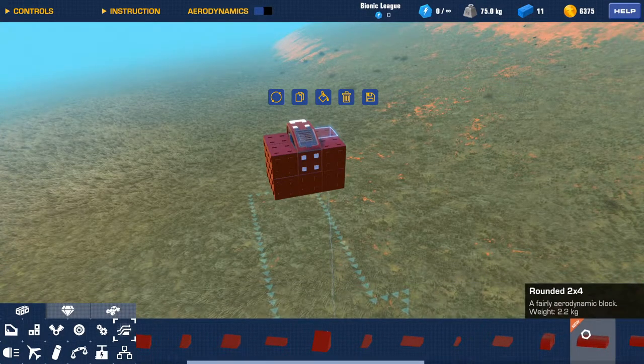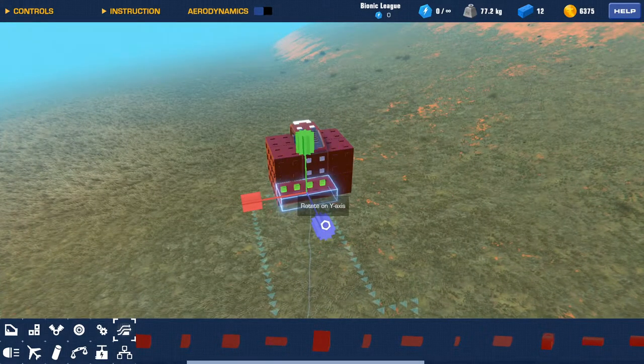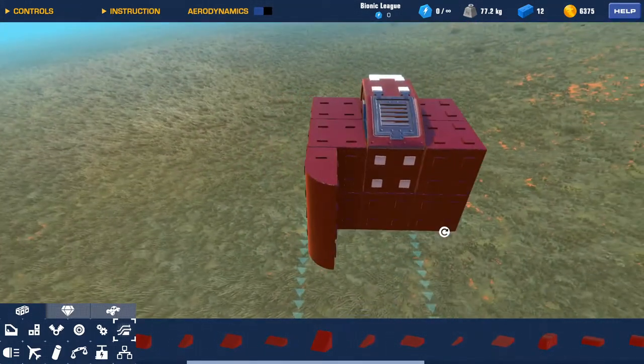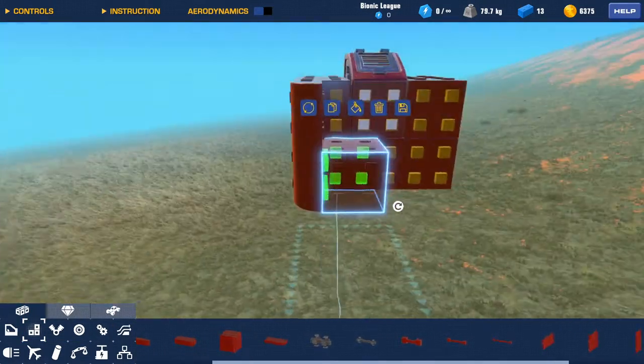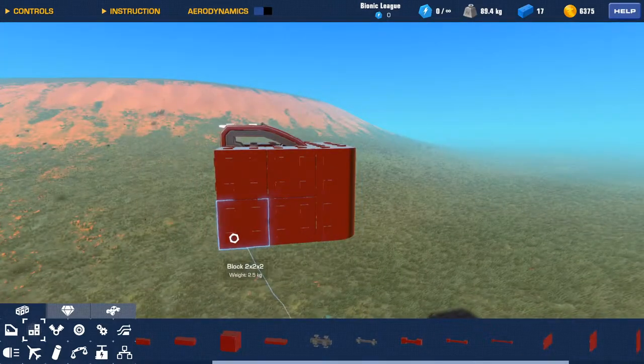I will only use rounded blocks — they disgrace me less than the wedges do. I want the front to be a little less blocked. Now let's make a wheel well.